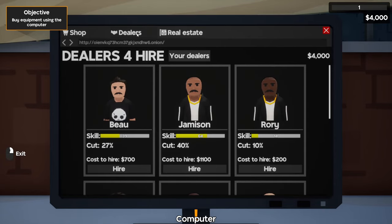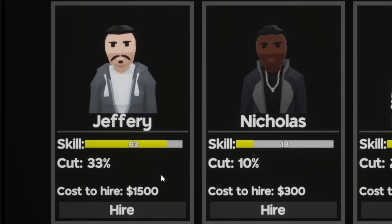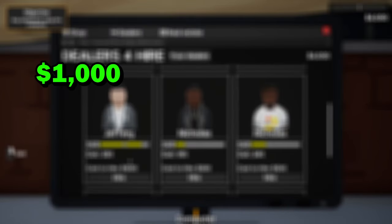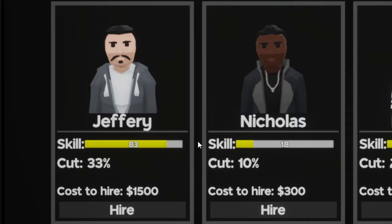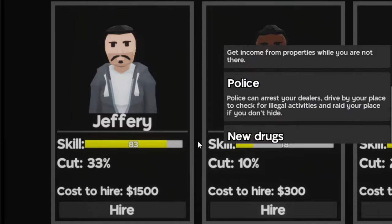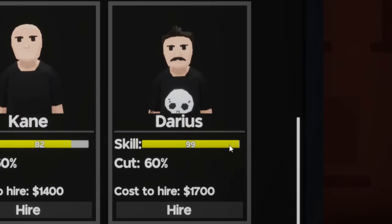From the shop tab, we have the dealers tab — this is where we're going to hire our dealers to help sell our product. A quick rundown: first, you have the cost to hire them. Jeffrey, for example, costs $1,500 to hire. Next, you have the cut — Jeffrey's cut is 33%, meaning if I'm selling a product for $1,000, Jeffrey's going to take 33% of that as payment. Finally, we have their skill, which right now determines how fast they sell the product. Skill will also likely affect whether they get caught by the police when that's added. Jeffrey has 83 skill, so he'll sell faster but takes 33%. Nicholas has 18 skill and only a 10% cut, so you have to balance it out. Darius has 99 skill but takes 60% cut.